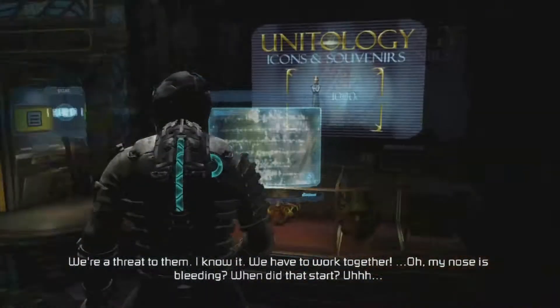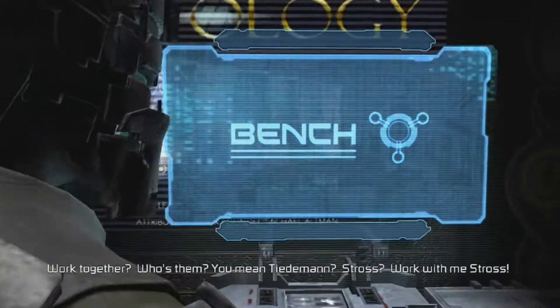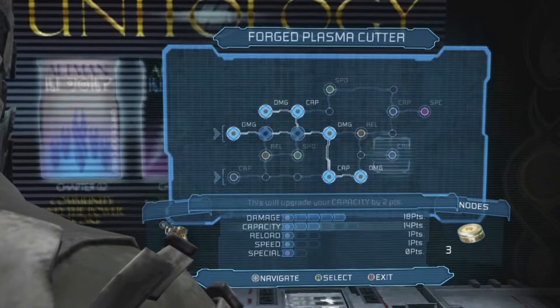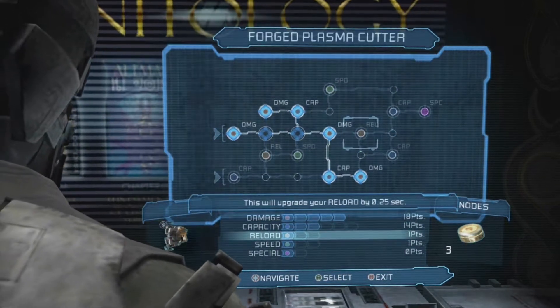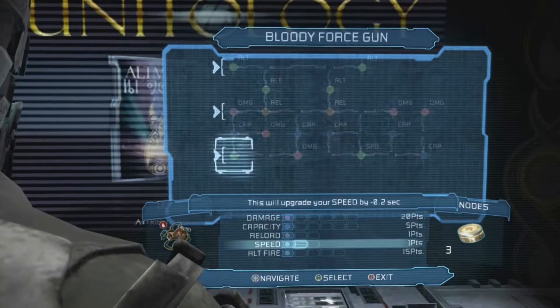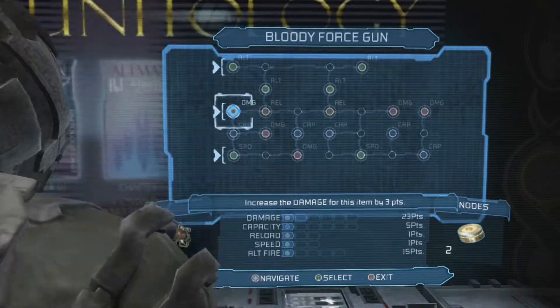I don't want to upgrade capacity yet. I don't really want to upgrade capacity, so I could upgrade the speed once, or reflect reload twice and get max reload. I could upgrade the health — let's get some damage on this. I guess it won't hurt.